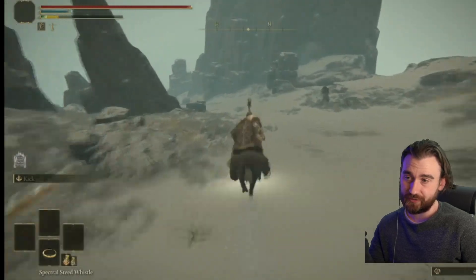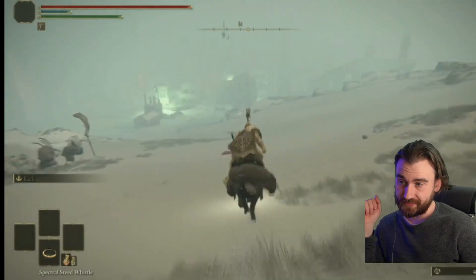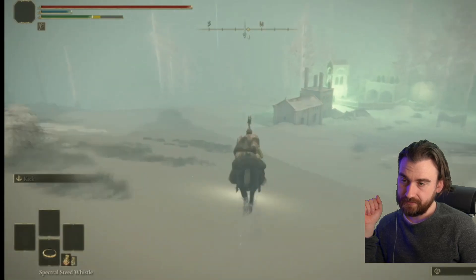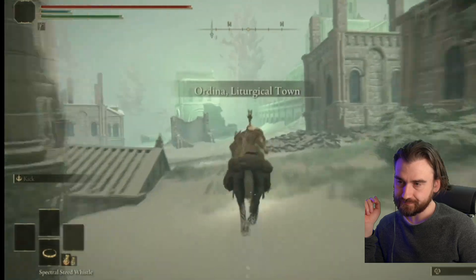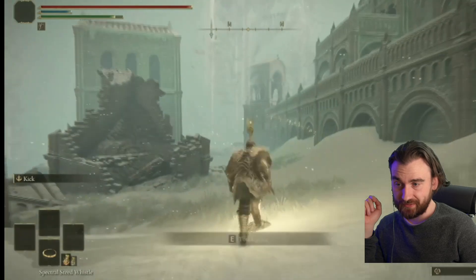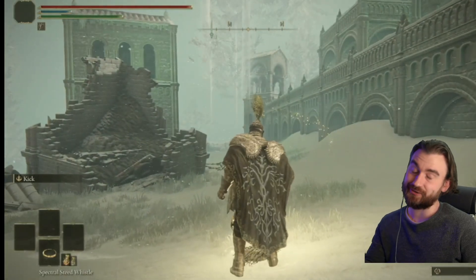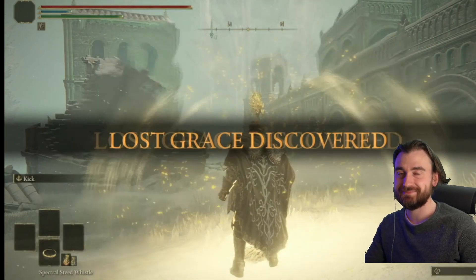I'm just gonna show you the closest site of grace — just go down there, follow the path down. There's a very close site of grace, which is not that dangerous; there's no enemies in the way or anything, you can just get there. And if you combine this with my other video on how to get the Mountaintops of Giants at level 1, you can get the Consecrated Snowfield at level 1, which is kind of amazing. See you next time.